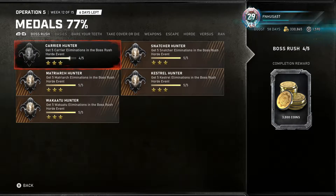This is the Boss Rush Horde Event medal group, and the rewards are not a custom skin, but 3,000 Gears Coins. Each medal is worth 3 stars for a total of 15 stars. What you need to do is Carrier Hunter, Matriarch Hunter, Wakatu Hunter, Snatcher Hunter, and Kestrel Hunter. All of them are the same thing: get 5 of the respective boss eliminations in the Boss Rush Horde Event.